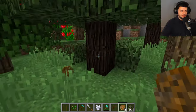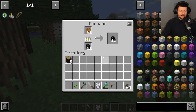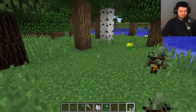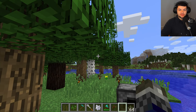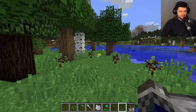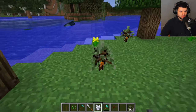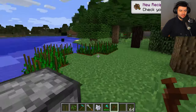Most trees only have one resin hole, so there's not that much potential to gather a lot from each tree. To process rubber: mine the rubber wood, cut down the tree and you'll get rubber tree saplings. The simplest way to get rubber from rubber wood is to place sticky resin in a furnace and smelt it directly into rubber. The tree tap has low durability so you'll need to make a few.